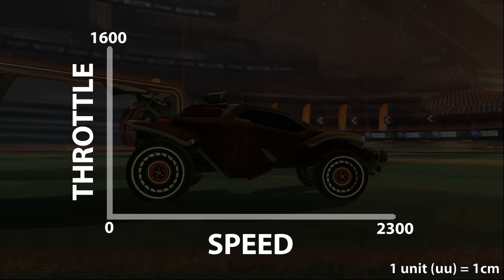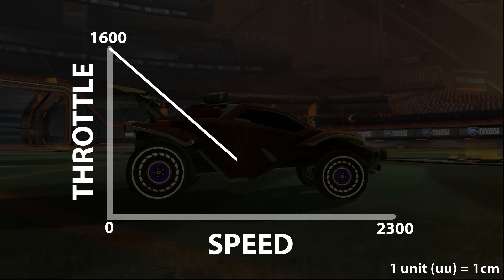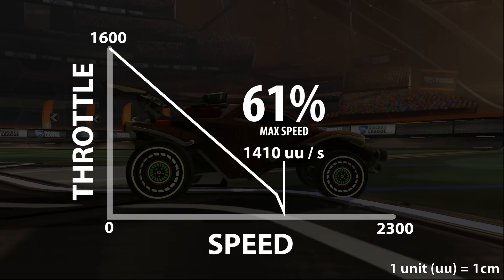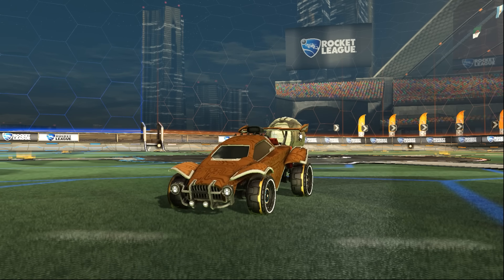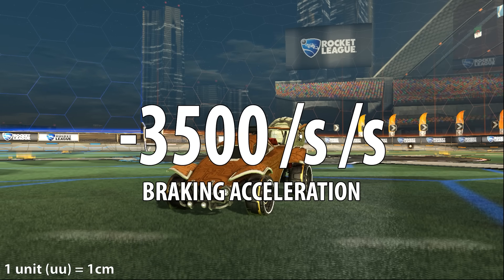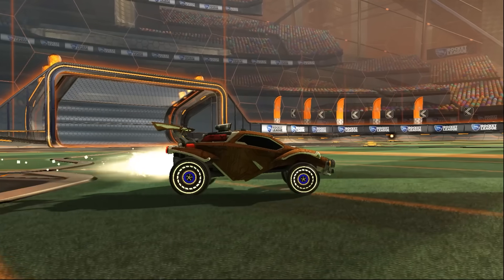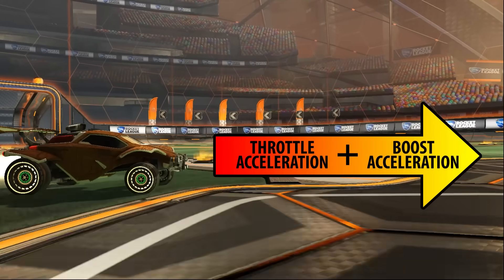Let's start with the throttle. The car accelerates hard at first, but as it gains speed it begins to lose power — the faster you go, the less throttle matters. Eventually, when you reach 1410 units per second, or about 61% of the car's max speed, the throttle no longer applies any acceleration. Rocket League cars also have extremely good brakes, experiencing 3500 units of acceleration backwards, which is constant and doesn't depend on speed. Activating boost adds 991 units of acceleration to the car while also forcing the throttle to max.